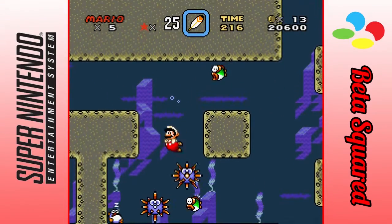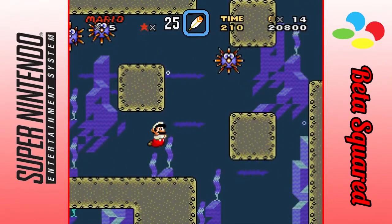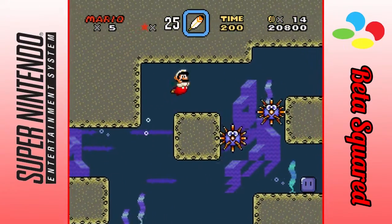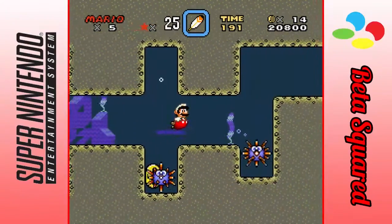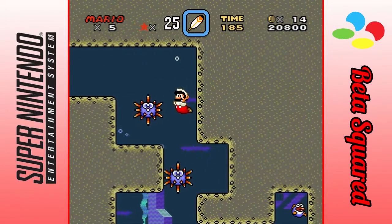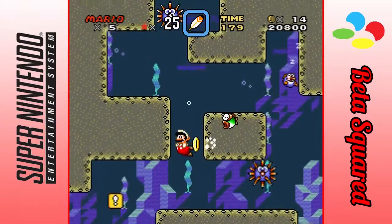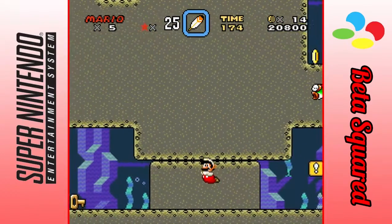I know this game kind of runs at 60 frames per second and you're watching at 30 frames, because I feel like watching videos at 30 frames feels better. But I like playing games at 60, or at least close to. It's my preference. If you guys want 60 frames, just make a comment — I'll consider it. Right over here is the secret. It's very obvious, you can't miss this.